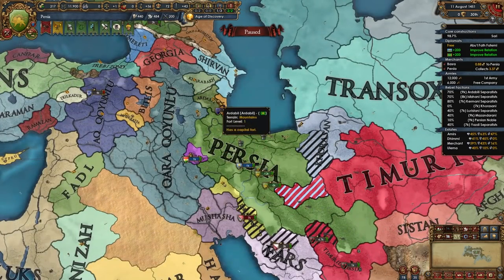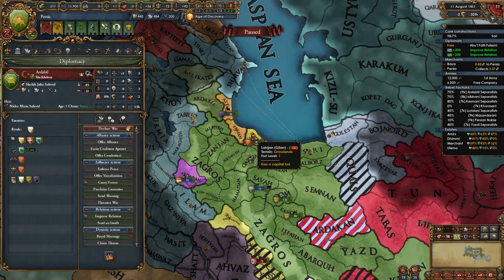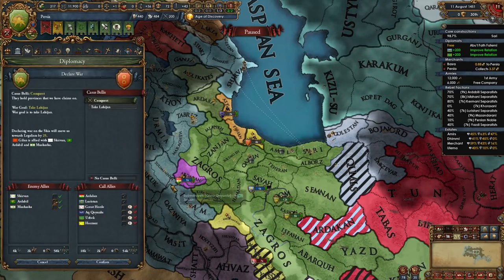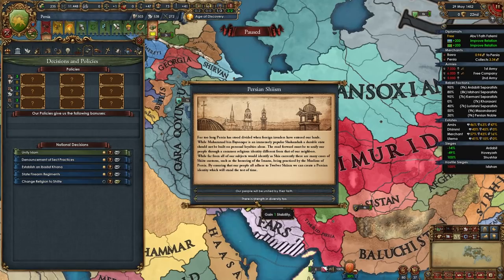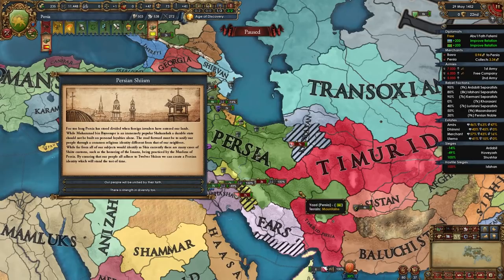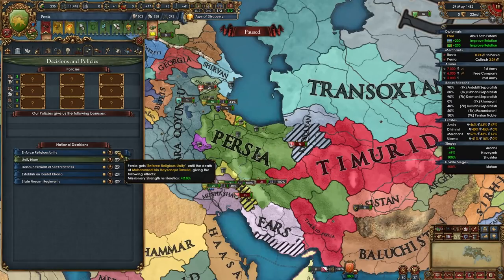Now it's time to focus on cleaning up smaller nations. In my case it's Ardabil — they are only allied to Gilan, so I am going to declare on Gilan and co-belligerent Ardabil. Once you become Persia, you will get the Persian Shiism event where you can become Shia without losing the two stability from that decision, or you can choose to gain one stability. This is totally your choice. I am going to become Shia for this playthrough, but I will also demonstrate how to become Zoroastrian later on. I recommend taking the plus 10% shock damage school and taking the Enforce Religious Unity decision.